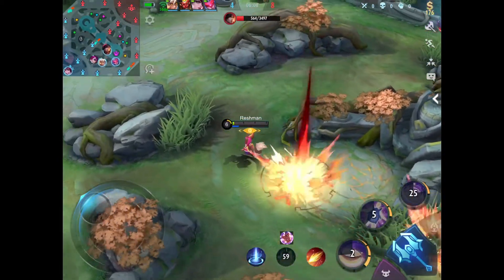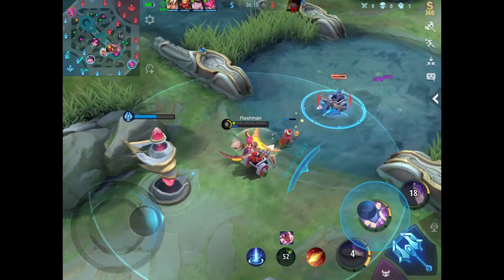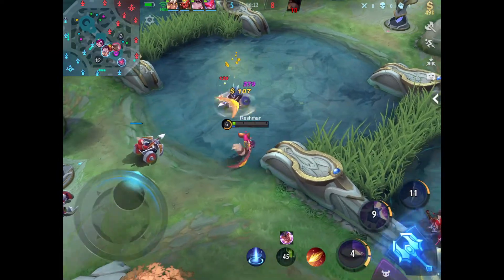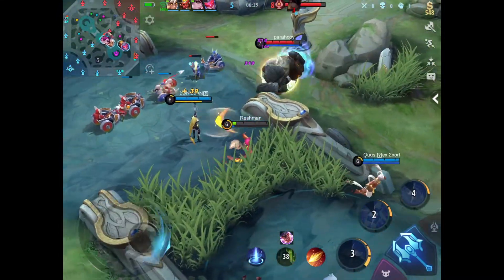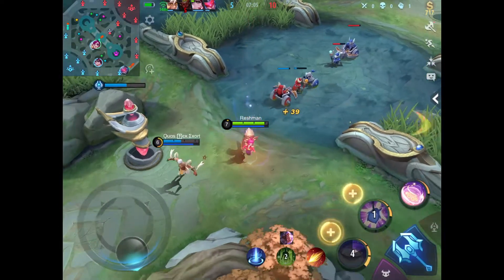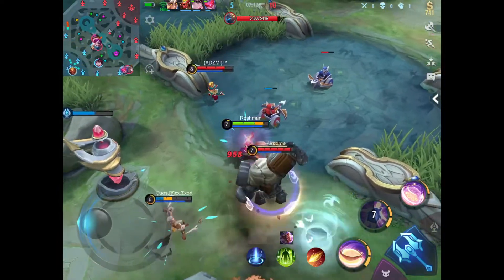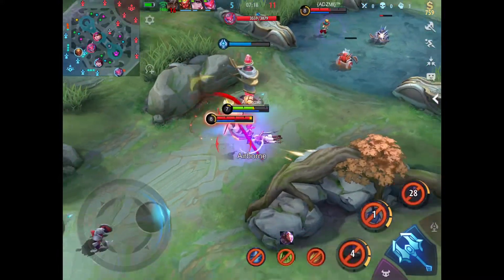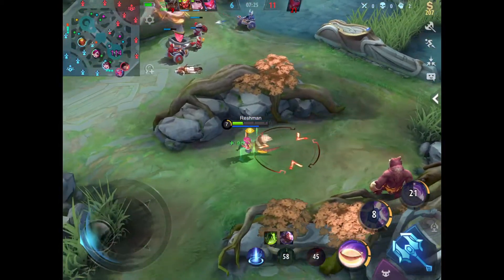Anyway, the good thing about Nana is her passive allows me to play aggressive — usually mages shouldn't play too aggressive, but with Nana you can play aggressive right from the start, because you basically have a free immortality. Her passive is called Molina's Gift.